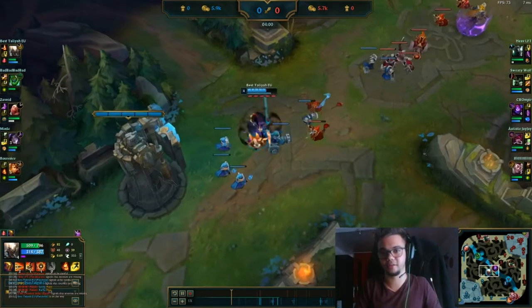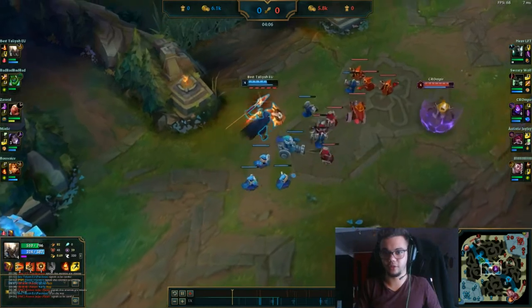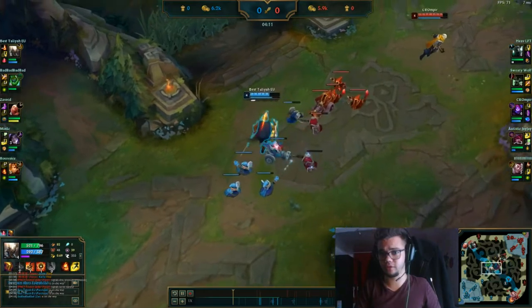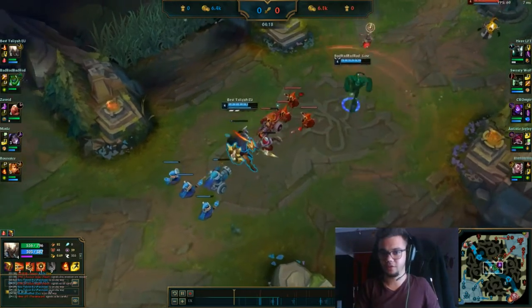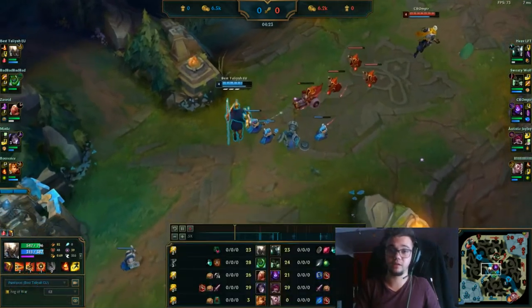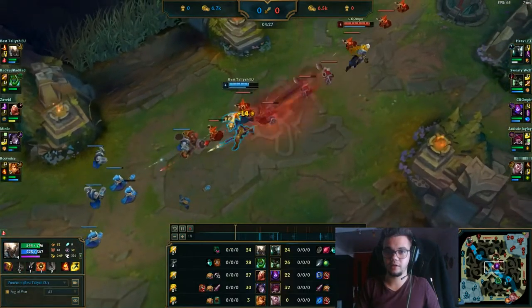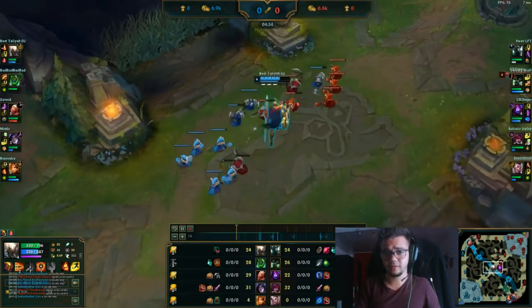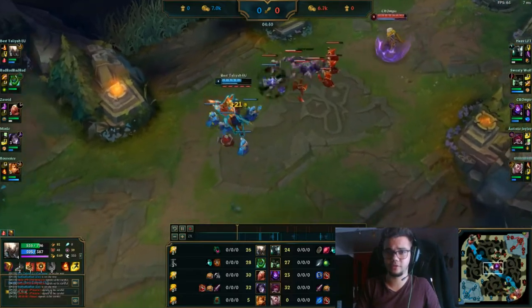The first part of tip one: fight the enemy on mid lane. If you cannot kill him, try to farm as well as you can until you're level 6, until you can do a roam, or until you can gank the enemy jungler — that's possible too. That's what I did here; I actually checked for Warwick in this zone, and because Warwick is not there it means he's bottom side. I'm going to go fast — if you don't have time to follow, put me on a slower speed in YouTube.